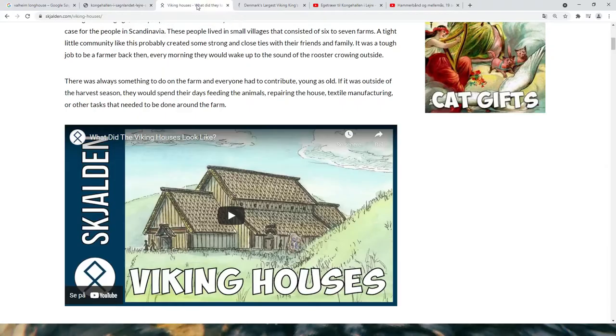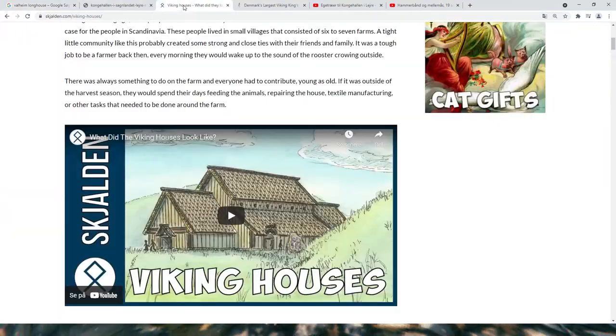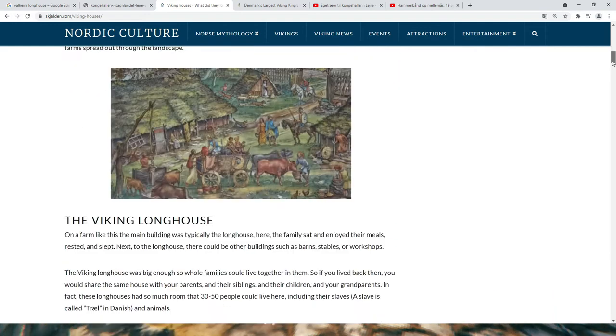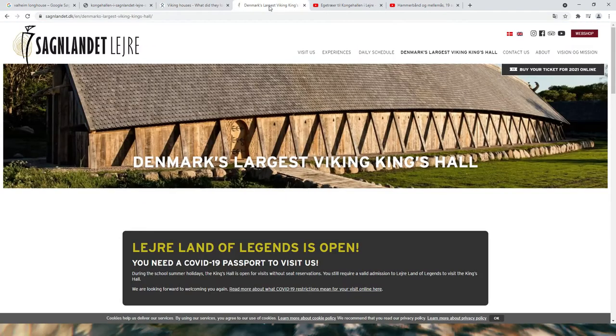When I searched on the internet, I found this guy — skjaldn.com — and I found his homepage. Go and have a look at it if you want to know more about Vikings. This is the type of house most people are doing in Valheim. There's a great video on the houses, different types and different ages. I wanted to do something like that, and then I found the drawings of this king house in Leire. You can read more about it on lejre.dk, and there's an English text too.